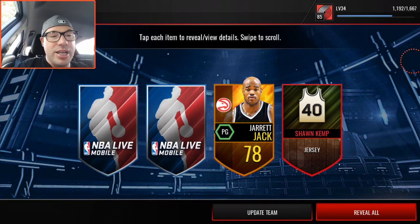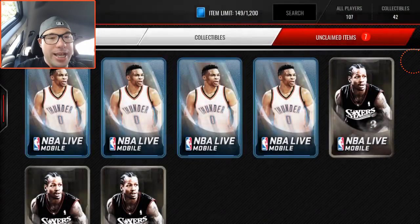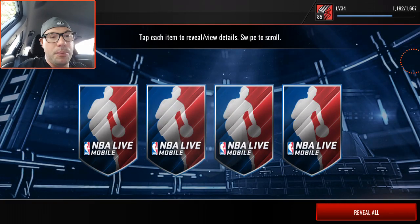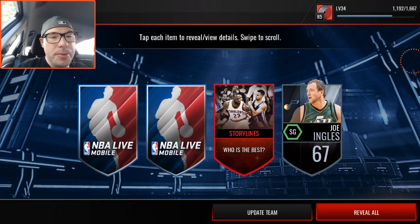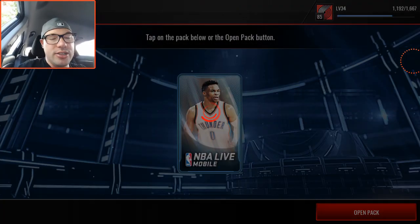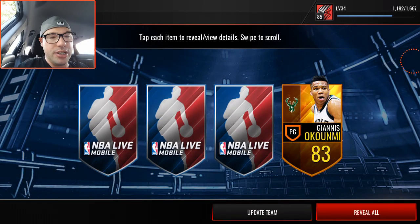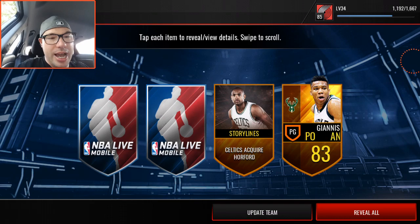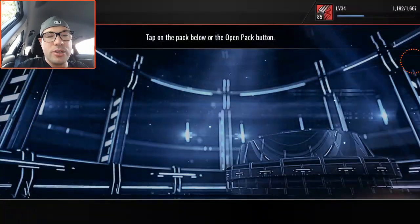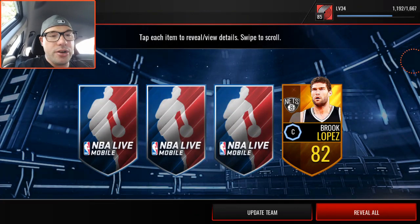Sean Kemp jersey — I like it! And this isn't even in the legendary pack, so I don't know what that collectible is going for, but it's probably going for a pretty good penny. That Sean Kemp card is still pretty popular. Zaza Pachulia, the starting center for your Golden State Warriors this year. Oh — Giannis as a point guard card in the defensive lineup; that's a good card. I've been using him quite a bit as my six-foot-eleven point guard.